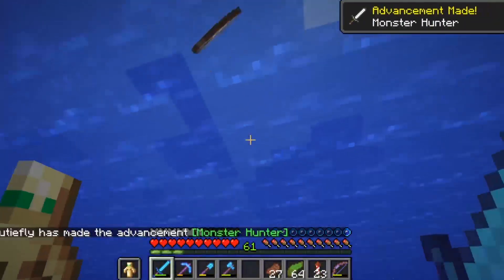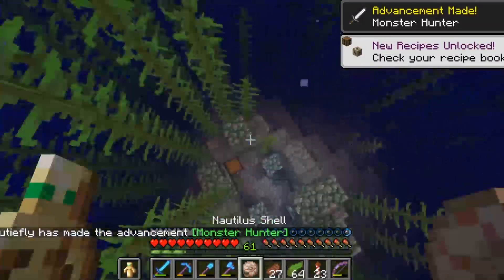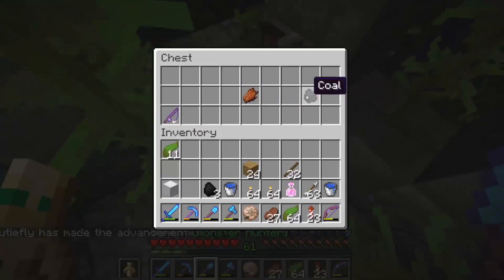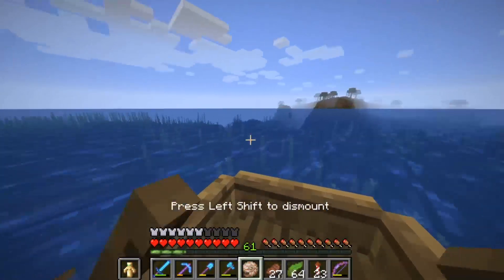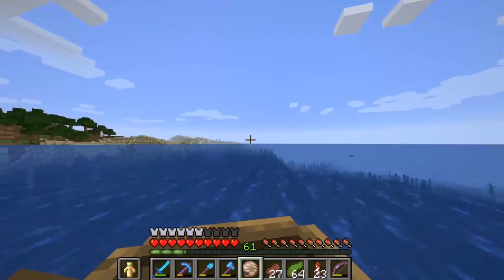AFK fishing has been broken for a few versions now, but you can get Nautilus shells and use those to craft conduits, which are awesome — they allow you to breathe underwater and all that good stuff. Nothing too exciting in this one. Let's keep going — I'm still looking for a shipwreck.